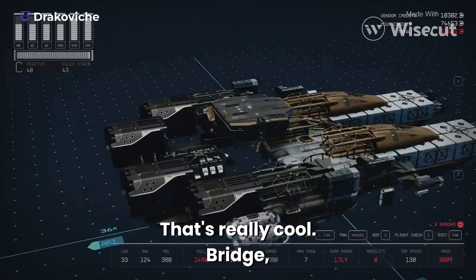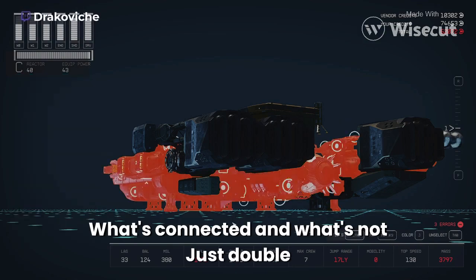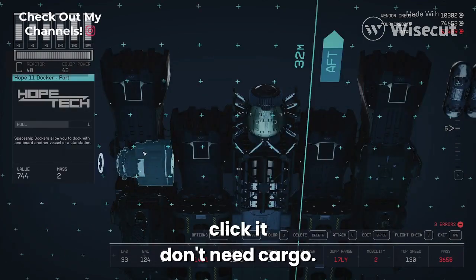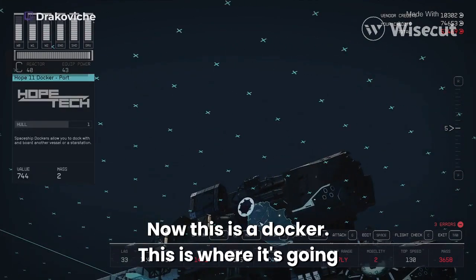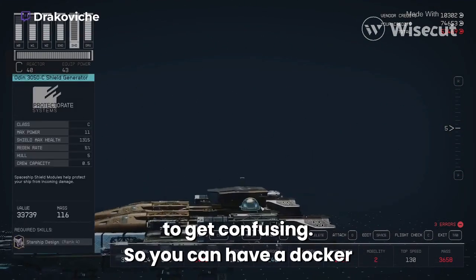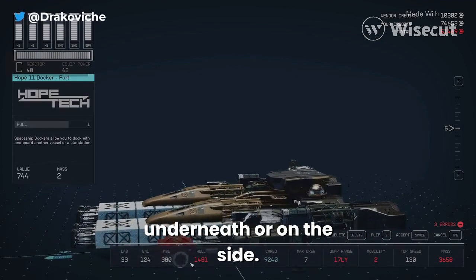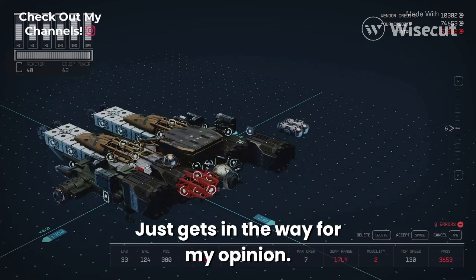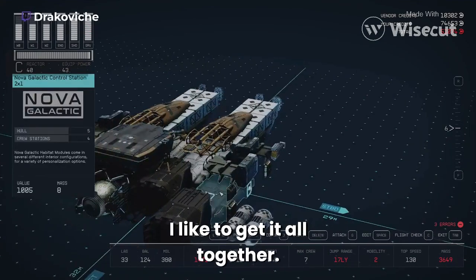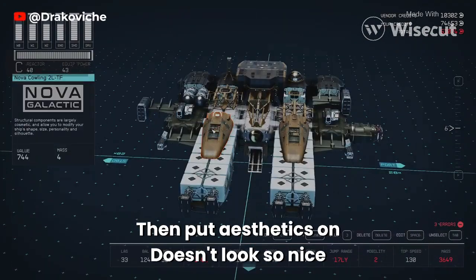And a bridge — I like this bridge a lot, that's a really cool bridge. If you're having trouble, just double-click. Don't need cargo. Now this is a docker — this is really confusing. You can have a docker underneath or on the side. If you like this stuff you can keep it, but it just gets in the way in my opinion.